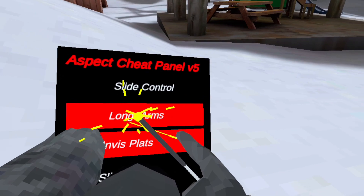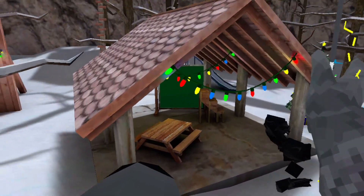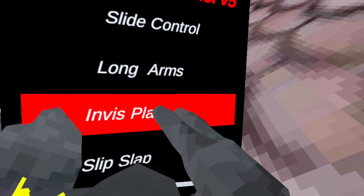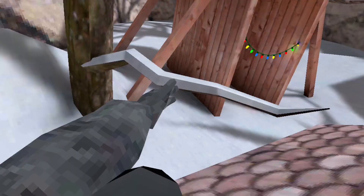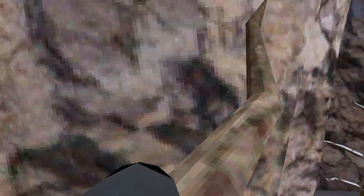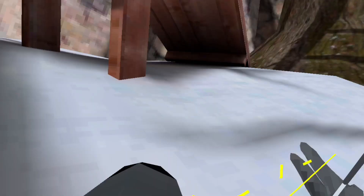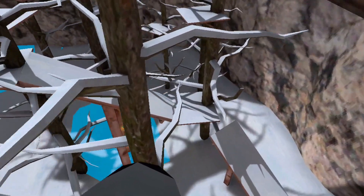Invisible platforms — you should know what it is, just invisible platforms. Slip slap — if you don't know what slip slap is, it was like an old glitch. When you are on slippery walls you could slap off of it and go flying like that. Pretty fun.